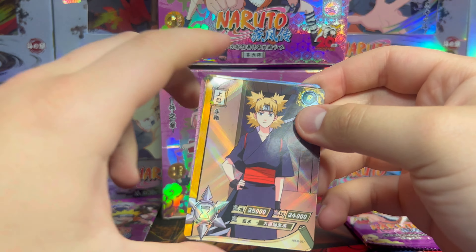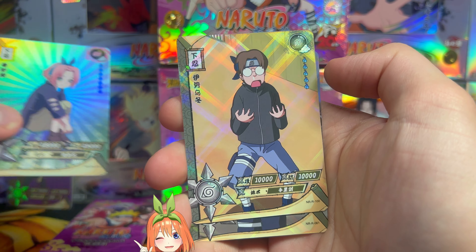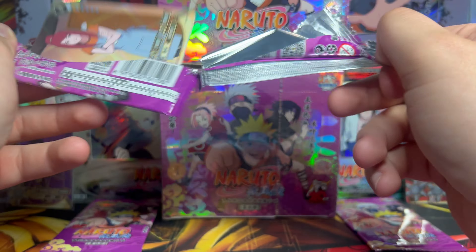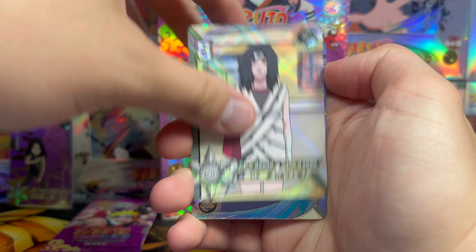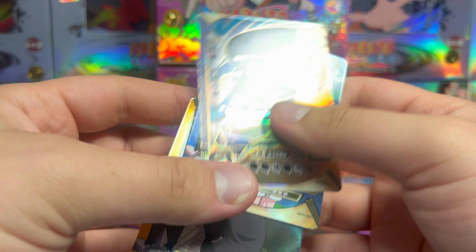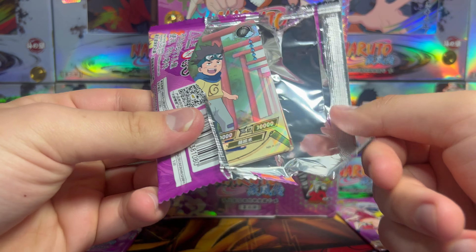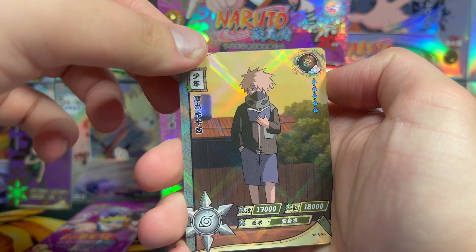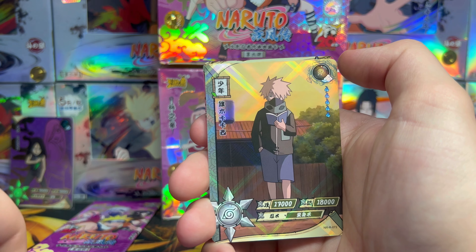Five packs remaining in our first box — two hitters left to be discovered. We got Tamari, Rin, Sakura with the little Yotsuba bow, Udon, and Kakashi. Let me know down below — do you think this box is the best bang for your buck for Naruto Kayou? I truly believe this is the best you can get. We got Sound Lady SSR, Sasuke, and Kankuro. I can see a ZR poking out — Naruto on the end and Sandman on the back.